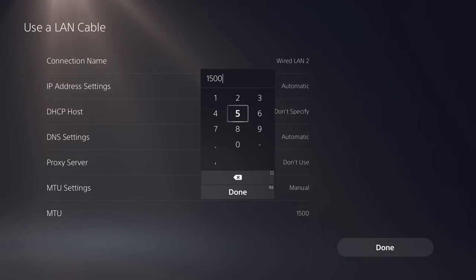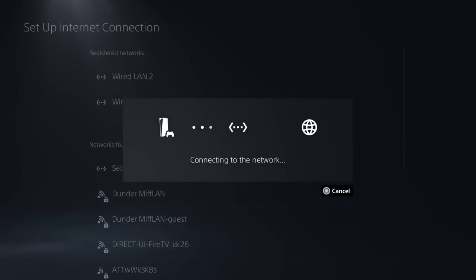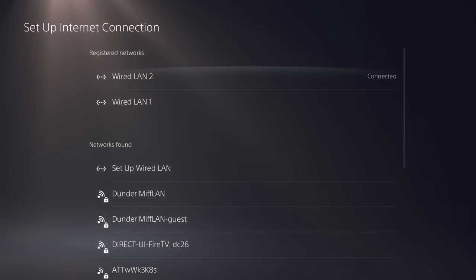On the PS4, changing the MTU to 800 would create a solo public lobby. But apparently on the PS5, 800 doesn't work all the time. The new number is 750. So we're going to put in 750 and hit Done.